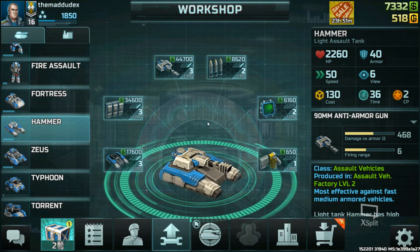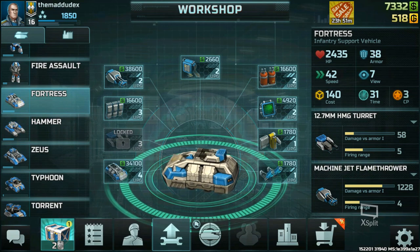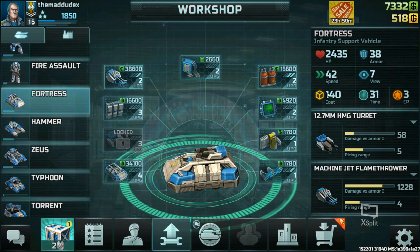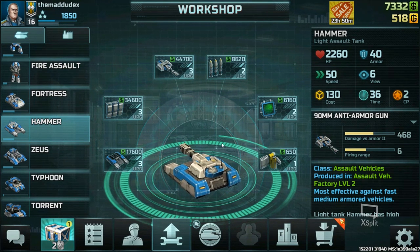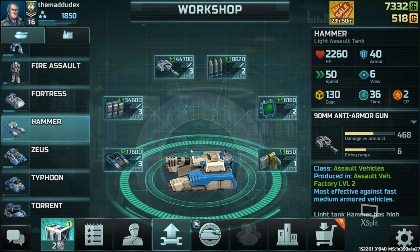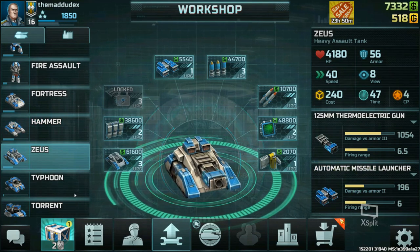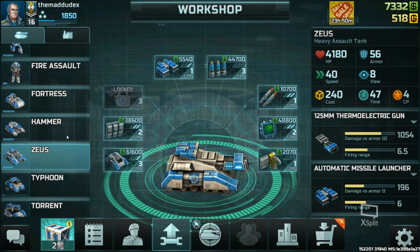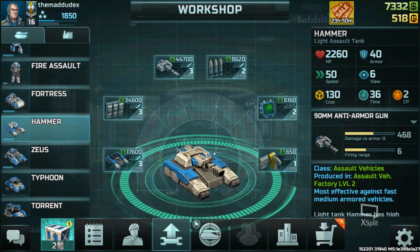Next is the Hammer — a light assault tank. It has good HP, decent armor type 2, higher movement speed than Fortress, and costs 10 credits less at 2 command points. It's a good unit you'll probably make a lot of in your battles. In the early stages, you likely won't see many tier 3 units since they cost a lot of credits and require many upgrades.